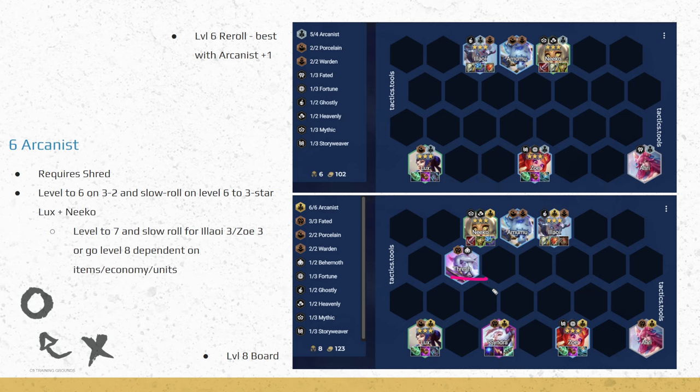Ideally we do both — reroll for Lux and frontline, then go level 8, add Syndra and Thresh for Faded, and this final board is super strong with multiple carries and a really strong frontline. Everyone is doing magic damage so we make great use of Shred items like Spark and Shiv. We can then go level 9 for a 5-cost. This is Vertical Arcanist — the 6 Arcanist spike is really big, and even 4 Arcanist with a good board performs well.